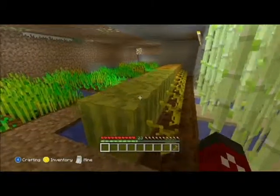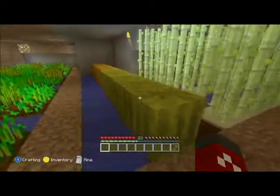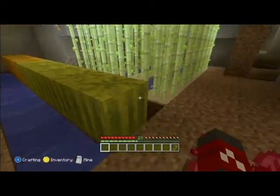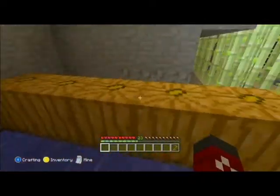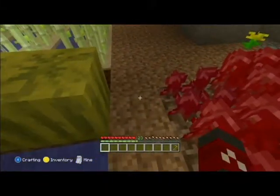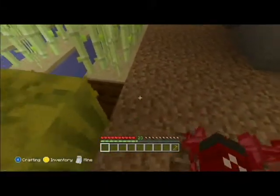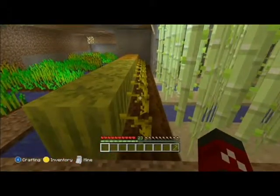Now that they are fully grown, you can obviously tell the difference. Watermelons are green with dark green stripes, and pumpkins are orange with orange stripes. Pumpkins actually have jack-o-lantern faces, but you can't really see them because they only show in one direction. It helps if you have a block on each side so that the watermelon or pumpkin doesn't grow in the wrong direction.